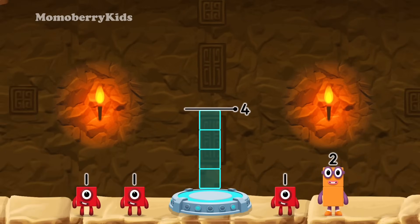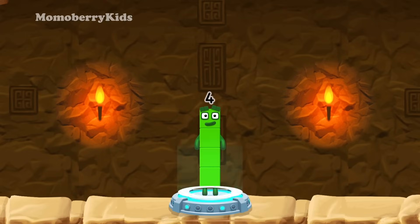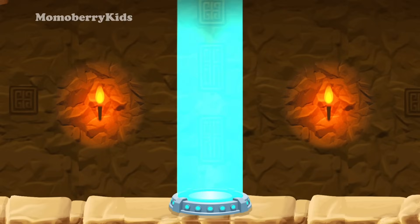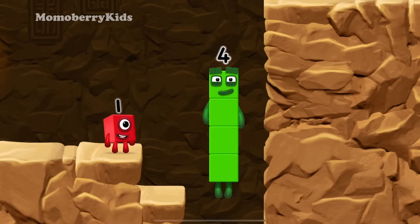Add number blocks to make 4. One, two, one — you got it! One plus two plus one equals four. I am four! Have we met before? Good job!